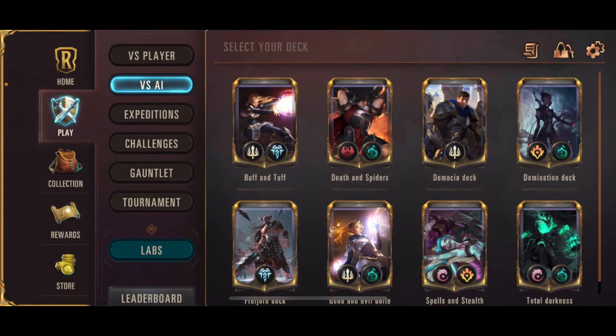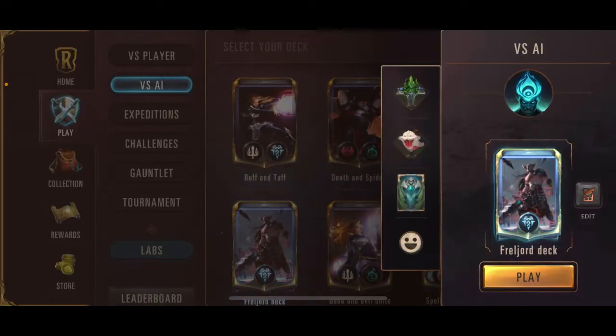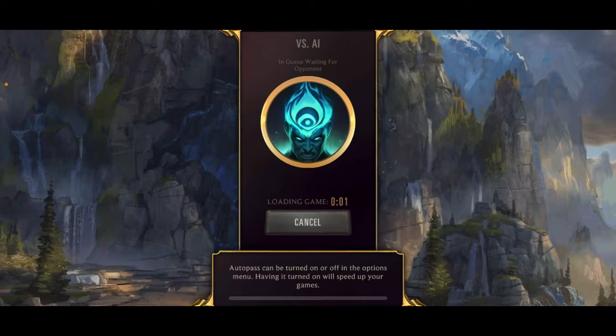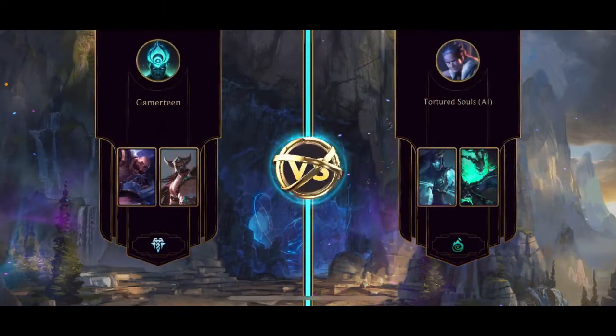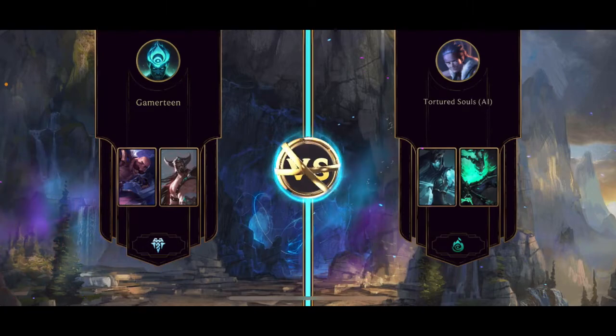Let's get to the gameplay. Should I play against a player or not? It's kind of the same, so let's try my Freyord class and see what happens — see if the AI will pick something different than what I'm picking. Okay, Shadow Isles, or Isle of Shadows. So we both have two champions.